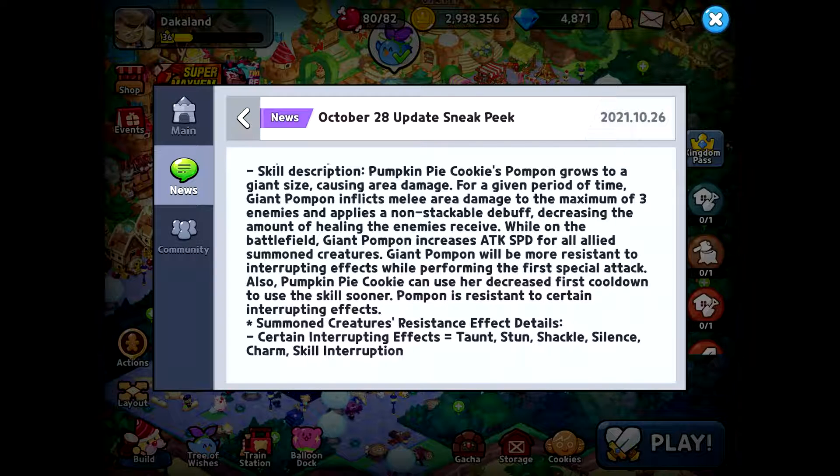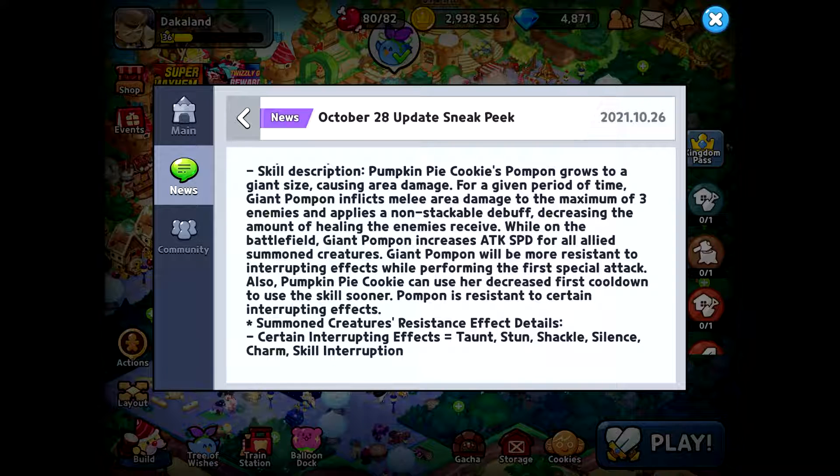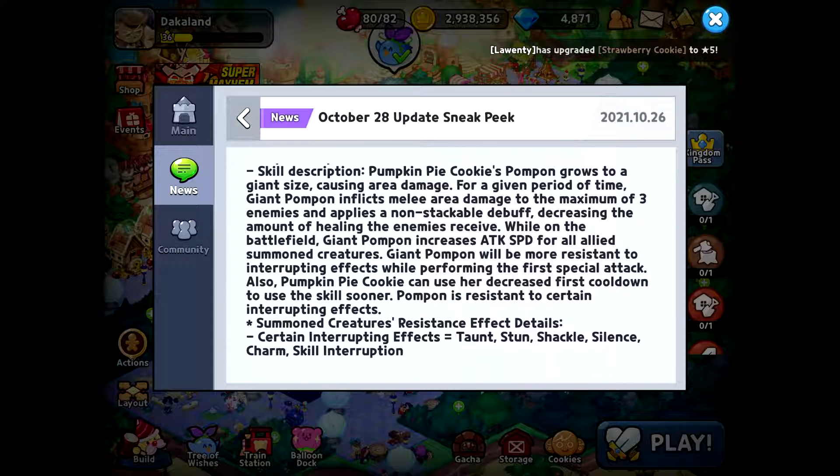I've tried battling people in arena and I'm winning, but then they heal up — so this healing debuff could be very helpful. Pom-Pon also gives an attack speed boost for all allied summoned creatures, which means using him with Licorice could be good. Pumpkin Pie Cookie can also use a decreased first cooldown to use the skill sooner — the first time she uses it in battle, it has a reduced cooldown.